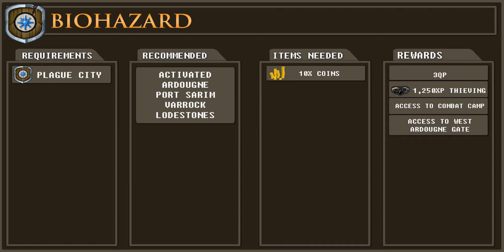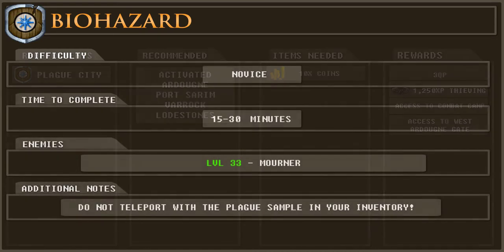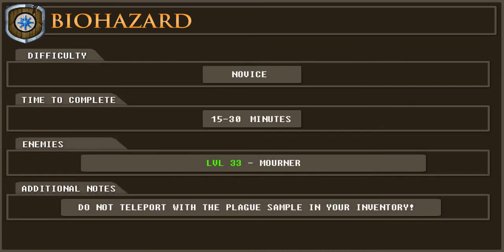The rewards for this quest are 3 quest points, 1,250 thieving experience, access to the combat training camp and access to West Ardoigne through the gate. This is a novice quest which should take spacebar warriors no more than 15 minutes to complete, and if you like to read quest dialogue this should take between 25 to 30 minutes to complete.